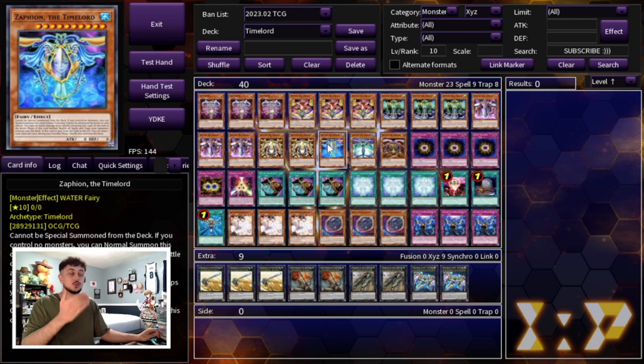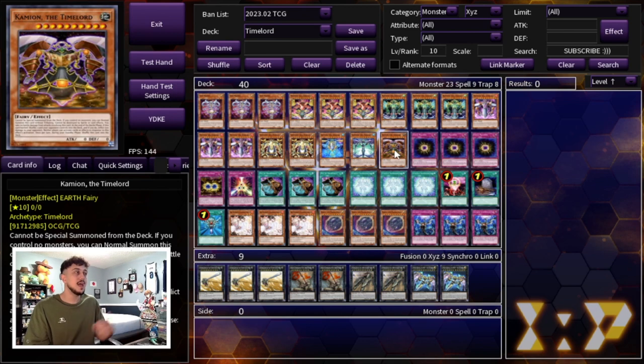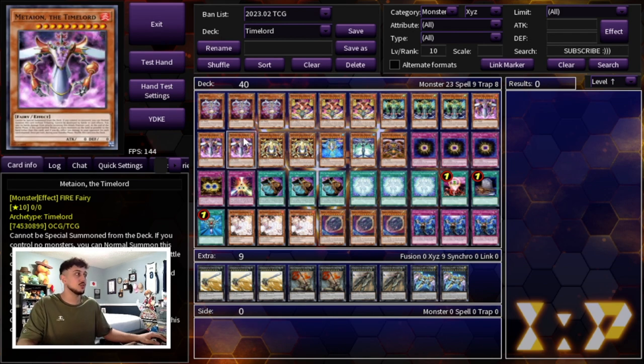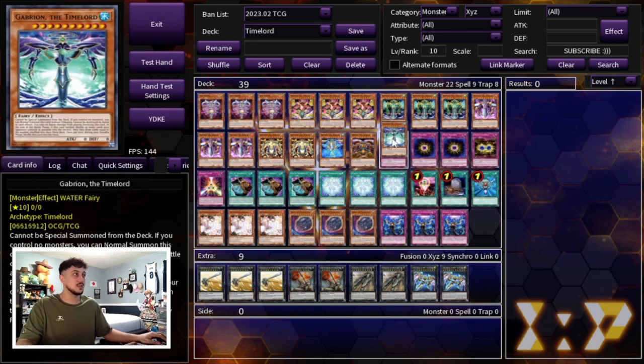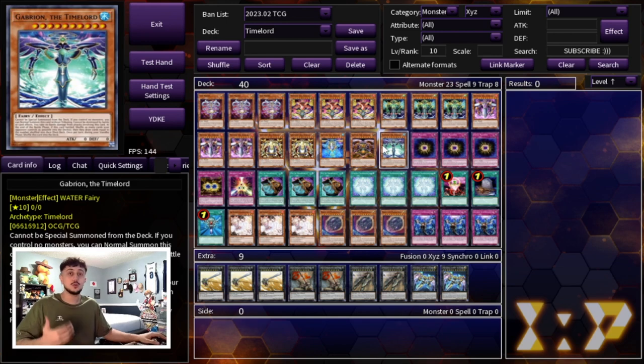Zaphion at the end of the battle phase lets you shuffle all spells and traps your opponent controls back into the deck, which is really good against back row decks — that's why we're playing one. Gabrion lets you shuffle as many cards your opponent controls back into the deck, but then they draw cards equal to the number shuffled, so it's better used as Xyz material. Camion at the end of the battle phase shuffles one card your opponent controls back and inflicts 500 damage. These are more situational than Raffion or Michion, but they each fill a role.